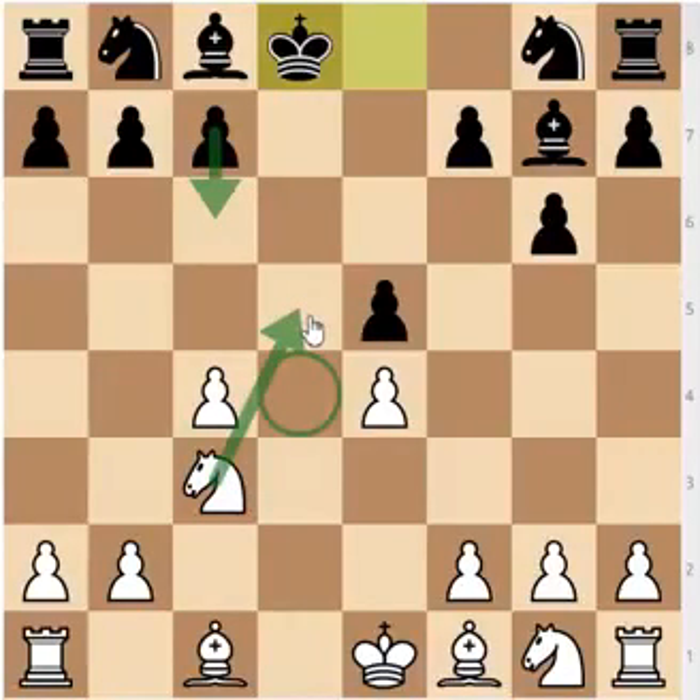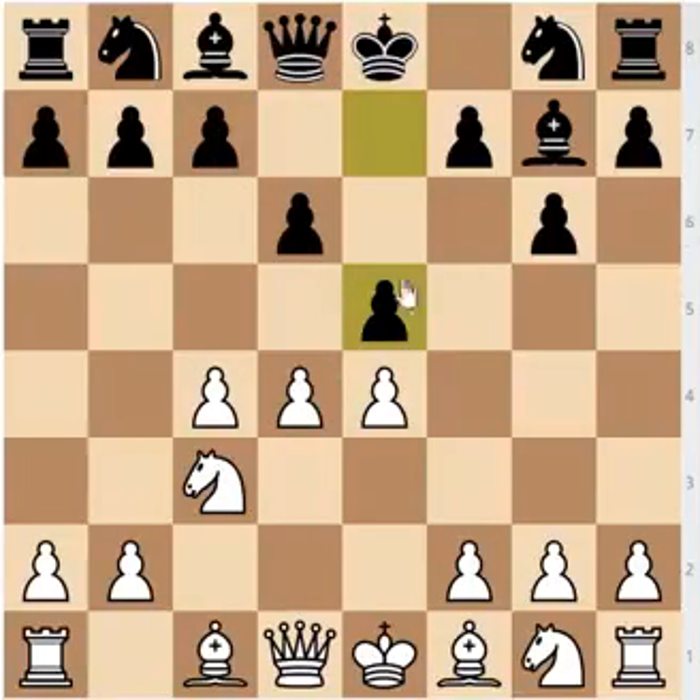I think that this position is fine for Black, so after the move e5, taking on e5 really isn't good for White. Even though the engines think the position is slightly better for White, I think it's hard to play, so I wouldn't recommend making your life harder. Two main moves here are Nf3 or d5.